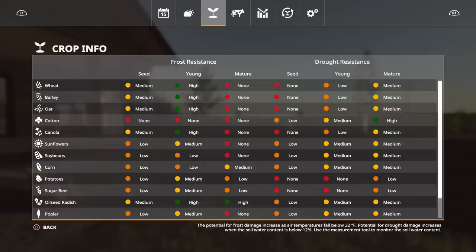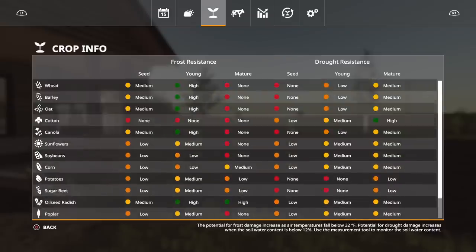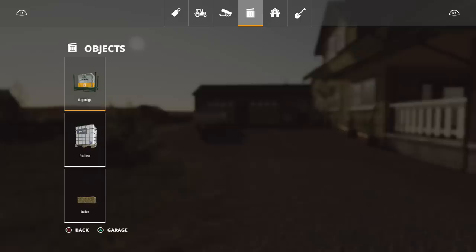The next menu is crop info - this shows frost resistance and drought resistance. The potential for frost damage increases as air temperatures fall below 32 degrees Fahrenheit. The potential for drought damage increases when soil water content is below 12 percent. Use the measurement tool to monitor soil water content. These will also change with the geo.